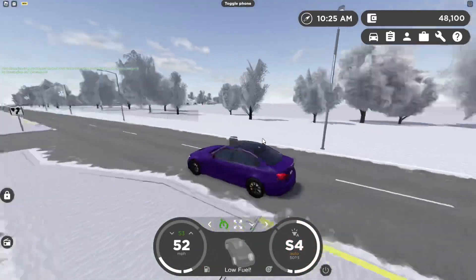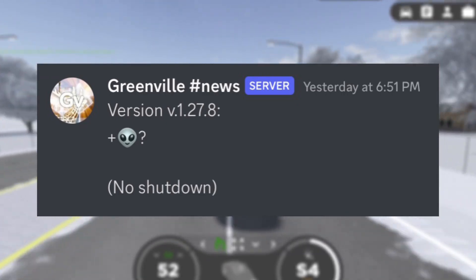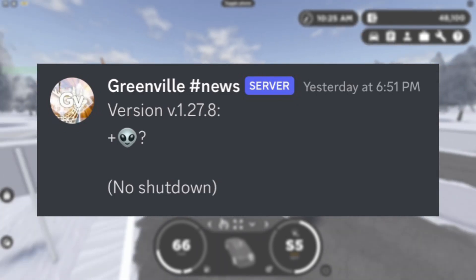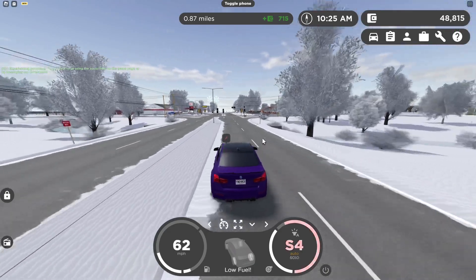About a day ago Greenville posted this in future updates. As you can see it says version 1.27.8 and it seems like there's something to do with an alien, and it says 'no shutdown.' This was just added into the game and there really isn't too much detail, as they kind of just threw it into the game out of nowhere.